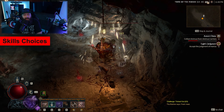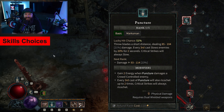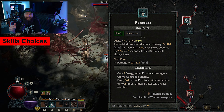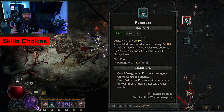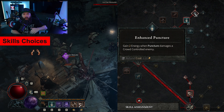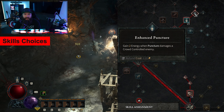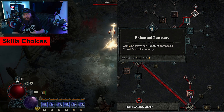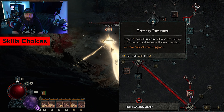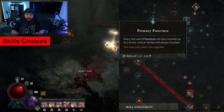Let's talk skills. First of all we start off with Puncture, which is our non-energy-using skill. Once you start perfecting playing this build you'll notice that this skill is more just something you use to force enemies to run at you or to top yourself off with a little energy. You will not be using this to deal a huge amount of damage. It also slows enemies with every third dagger thrown, and if you invest into Primary Puncture it ricochets on the third one, letting you hit a bunch of enemies.